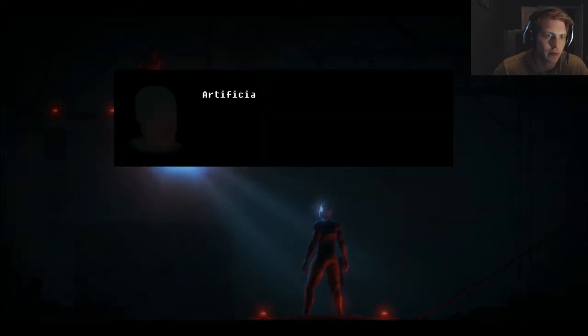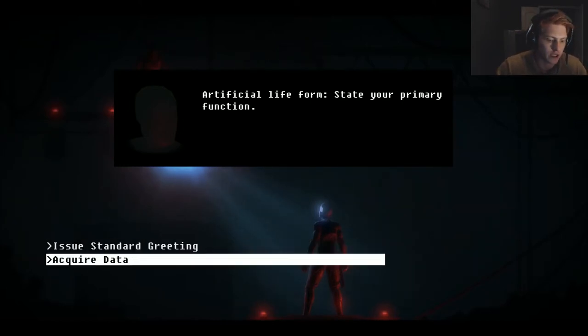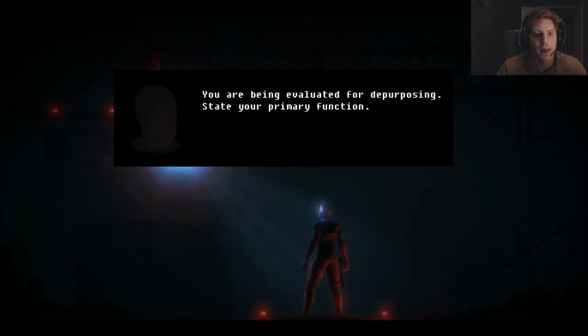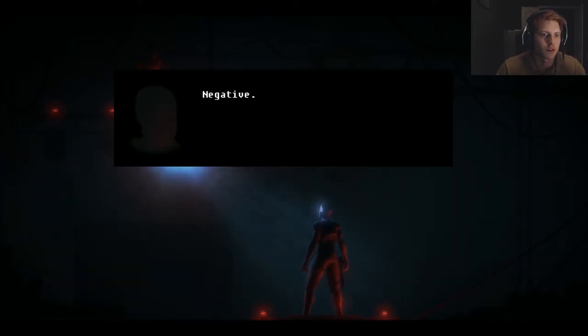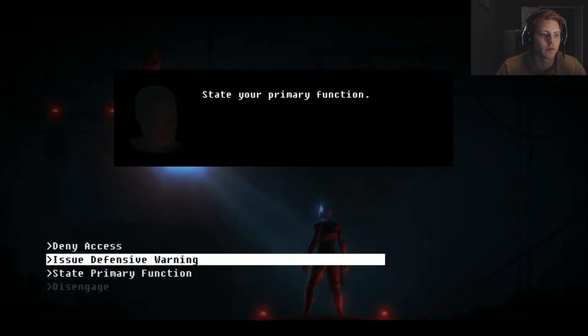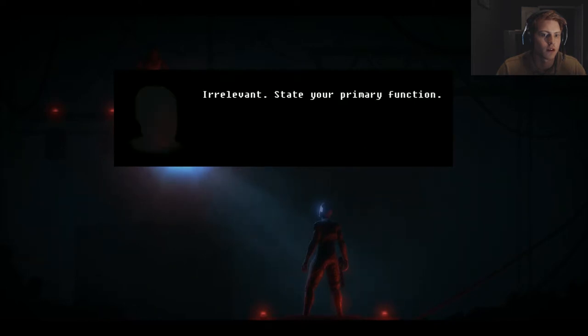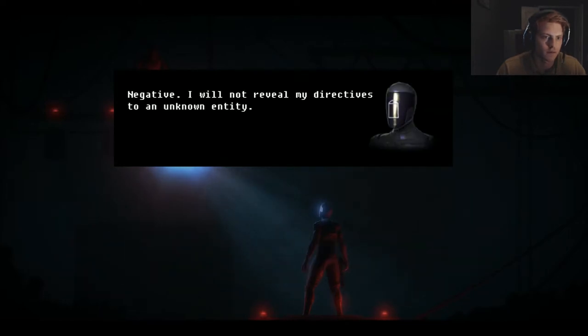What are you? That looks like me. Artificial lifeform — state your primary function. Issue standard greeting — acquired data. Negative — reveal your designation and intention. You are being evaluated for depurposing. State your primary function. Issue defense warning — state primary function. Man, I do what I want. Negative — I will not reveal my directives to an unknown entity.